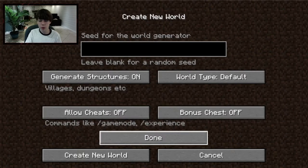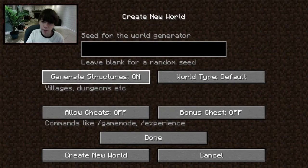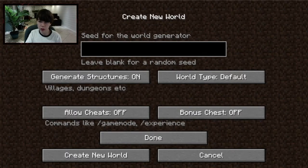Under 'More World Options' you'll see a screen with your seed. You can put whatever you want in here — a number or letter — and that becomes your seed. The letters will turn into numbers because each letter has a corresponding number, so if you look at your seed and it's all numbers, that's why.